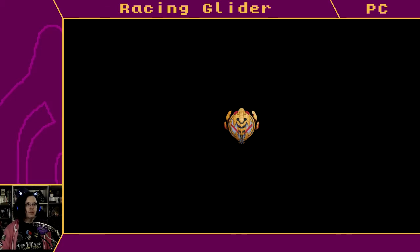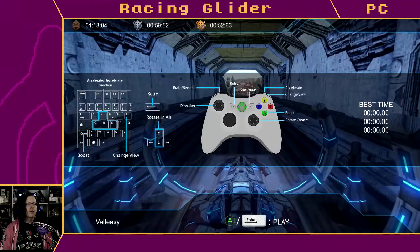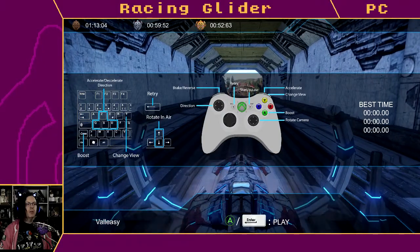Now, are you going to show me the controls or am I just going to have to pray? Are you going to load the course or am I just going to have to pray? Please don't be one of these nights. Oh, here we go — brake, reverse, accelerate. Boost is on one button, change view is right bumper, okay.